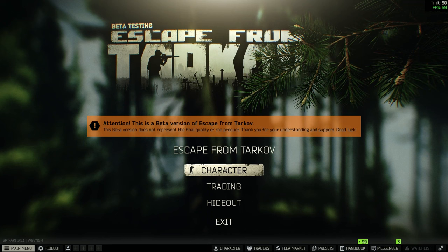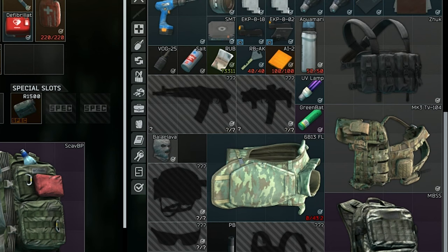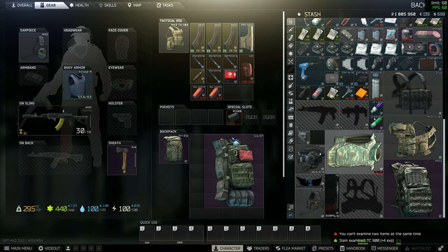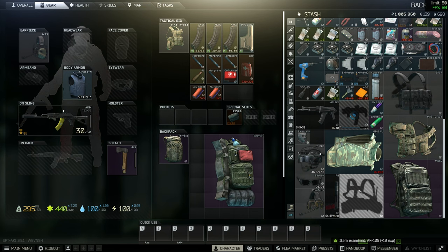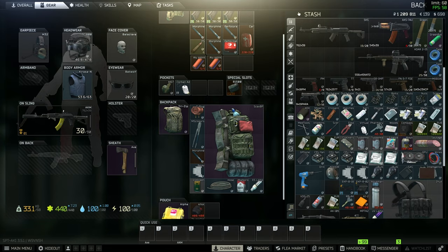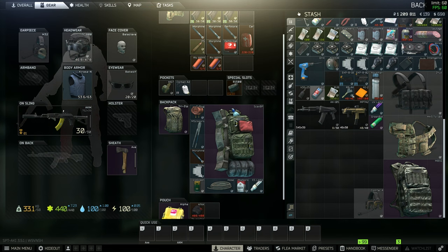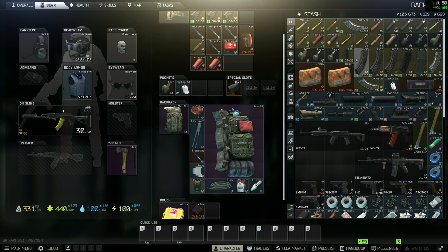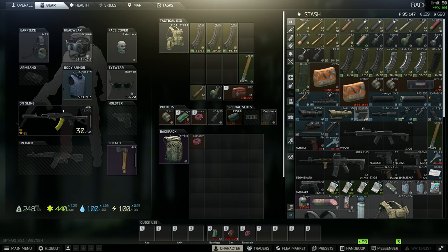I don't normally show this part in the episodes, but I thought this was a little bit funny. Check out my stash right now - I'm down to literally one cell left. So I gotta do a bit of organizing, cleanup, sell some stuff, and hopefully see where our rubles are at. We should be able to get ourselves a scav junk box and once we do that I'll really be able to clean up this stash. Basically gonna be down to zero money but we have so much stuff - I really don't care, we kind of just need to buy this for our stash. Now I'm gonna throw everything in the junk box and see how well I'm able to clean up.